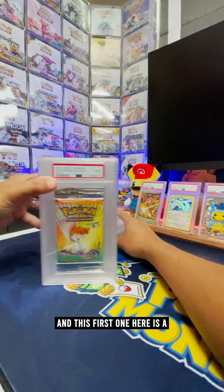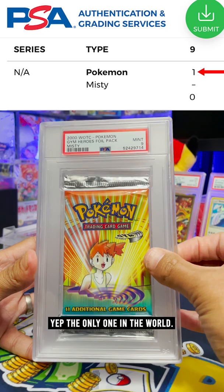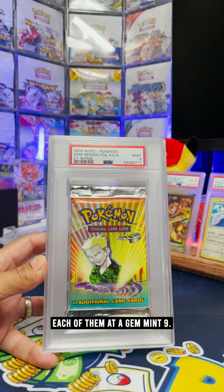These are our PSA graded foil packs or booster packs, and this first one here is a Misty from 2000 Gym Heroes. It's the only one at a PSA 9 — the only one in the world. We have the full set here too: Brock, Erika, and Lieutenant Surge, each of them at a Gem Mint 9.